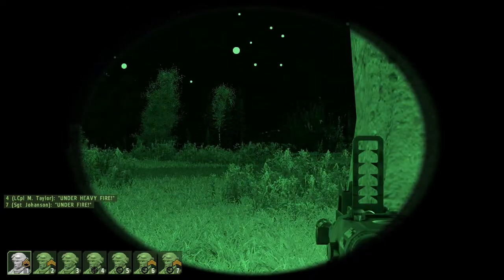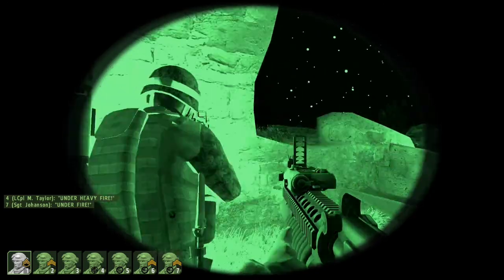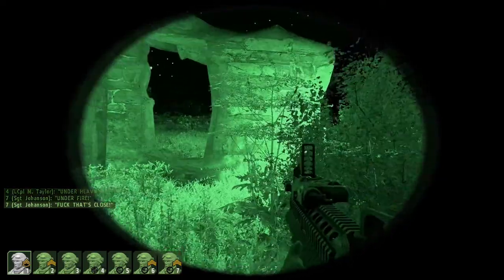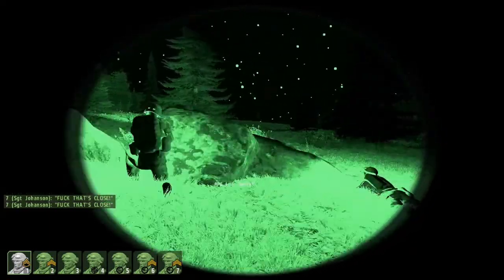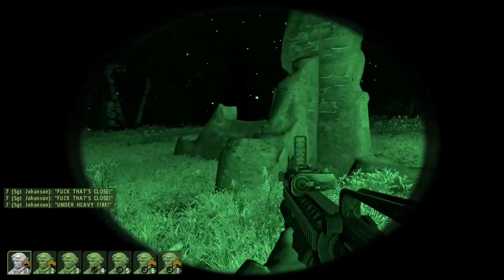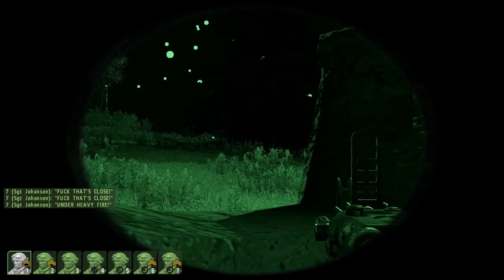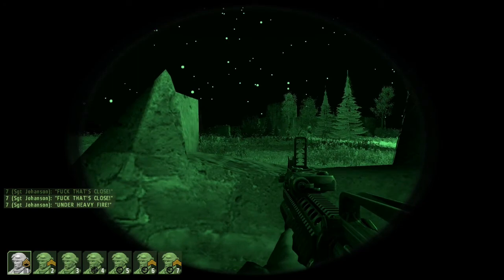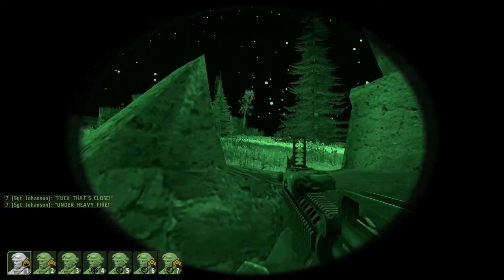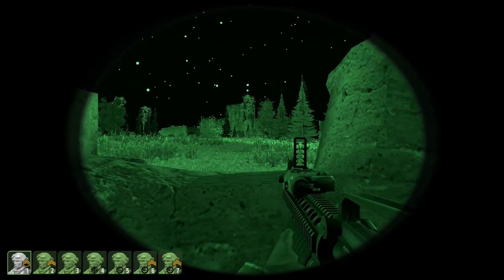Boone, I have an unknown amount of contacts to the 2 o'clock of my position — probably straight ahead of your position. Is there any way, do you see anything? Armored contact appears to be disabled. This is Gamble 1, armored contact seems to be disabled. Report in, armored contact disabled.